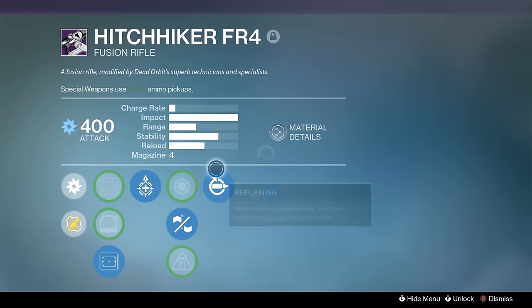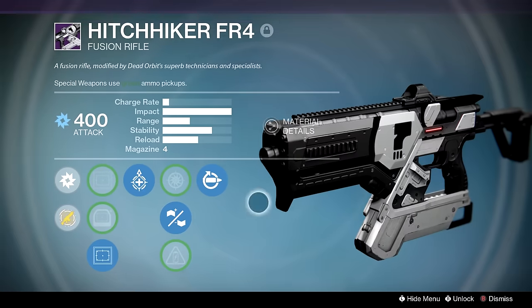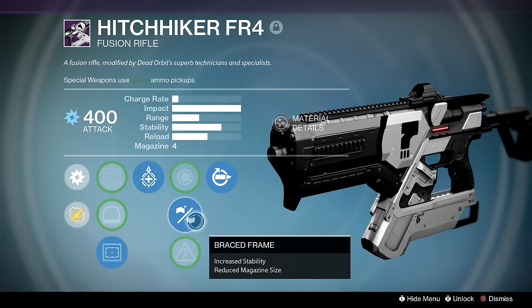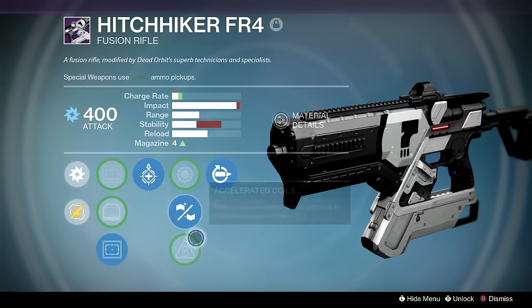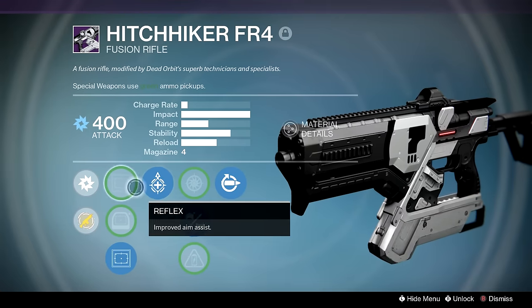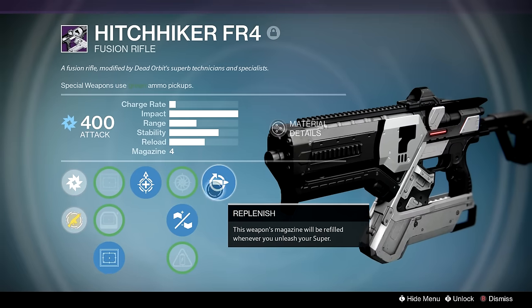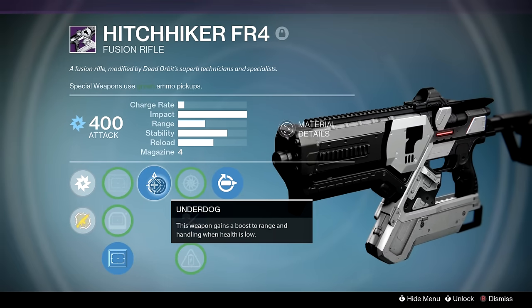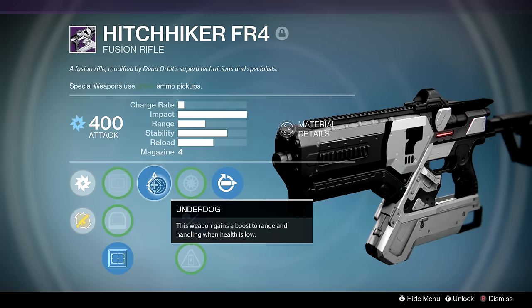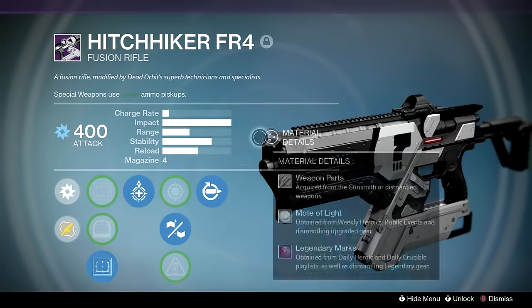I kept Hitchhiker because it reminds me how unlucky I was when this gun was available. I wanted Armor Piercing Rounds but only got Braced Frame and Underdog — kind of useless for this kind of fusion — but I kept it because Replenish plus Braced Frame makes for a pretty consistent fusion rifle.